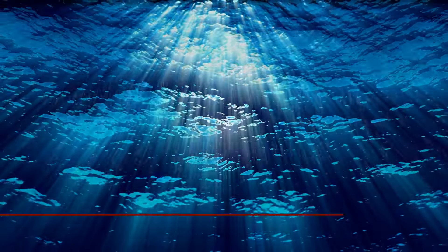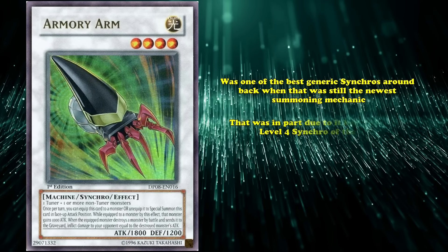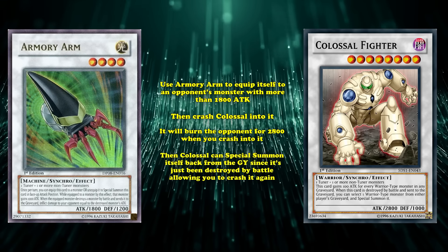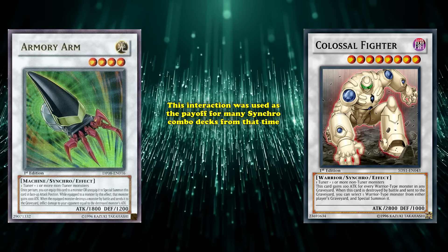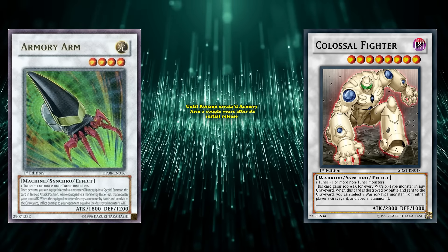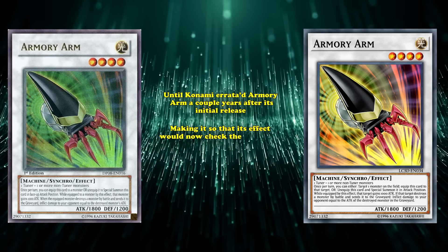And at number 3, we have Armory Arm. This is a level 4 light machine synchro with generic materials, which works like a union monster. Once per turn, you can equip this card to a monster or special summon it from the spell and trap card zone in attack position. While equipped, the monster gains 1000 attack, and if it destroys a monster by battle and sends it to the graveyard, you inflict damage to your opponent equal to the destroyed monster's attack. Armory Arm was one of the best generic synchros around back when it was still the newest summoning mechanic. By summoning both Colossal Fighter and Armory Arm in the same turn, you could use Armory Arm to equip itself to an opponent's monster with more than 1800 attack and then crash Colossal into it. Since Armory Arm doesn't specify you have to be the one beating over an opponent's monster, it'll burn your opponent for 2800 when you crash into it, and then Colossal can special summon itself back from the graveyard, allowing you to crash it again and deplete your opponent's life points with just these two cards.